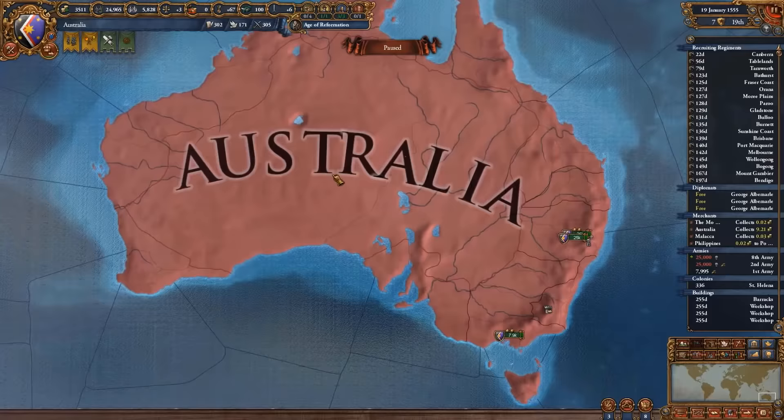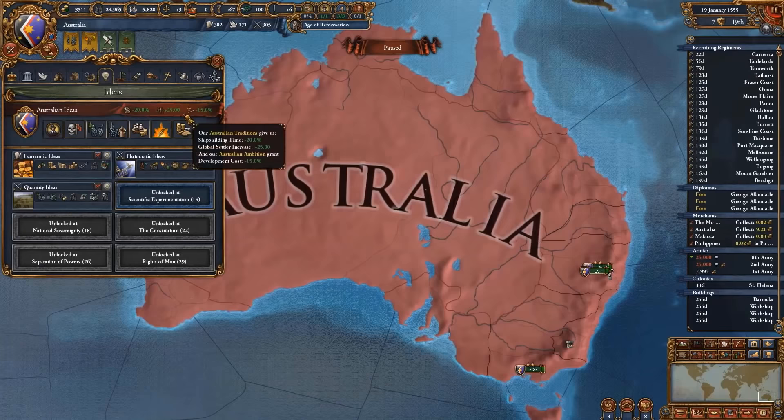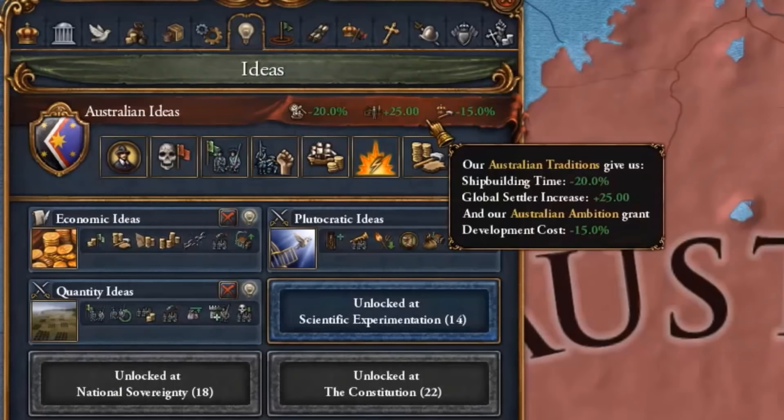Australia has an insanely beautiful flag, but what we're really looking into is their national ideas. Starting off with shipbuilding time and global settler increase, you can get up to minus 15 dev cost reduction, making this one of the best playing tall nations.